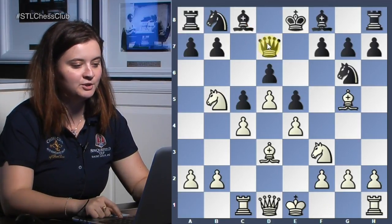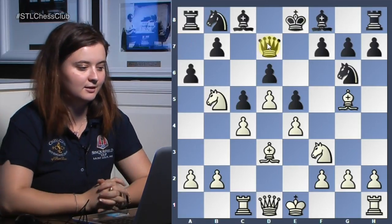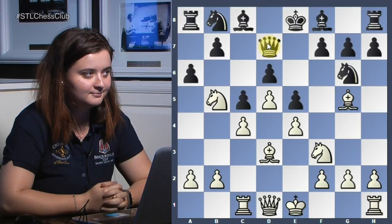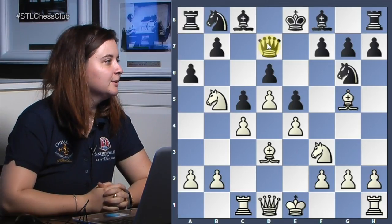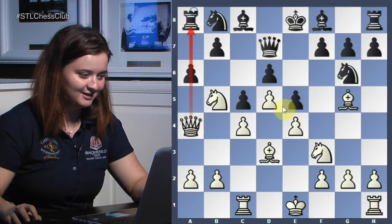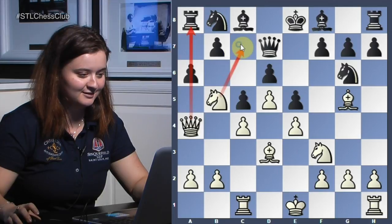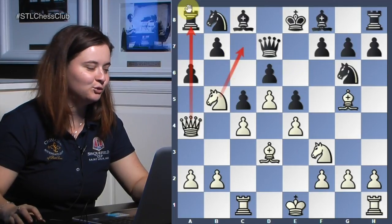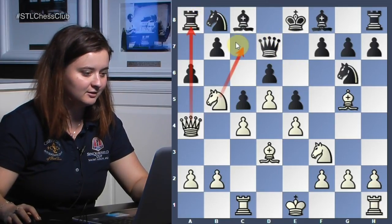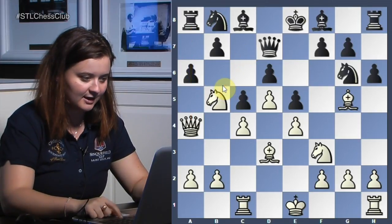White finished development with bishop d3, and then black made a small mistake with a6. Queen a4 follows — this is a pin; you cannot take the knight, and the threat is mate. It's mate on the back rank, and you have no chance of stopping both the mate and the capture of the rook. Black played h6 after knight c7, and the game was over.